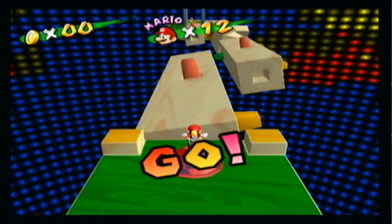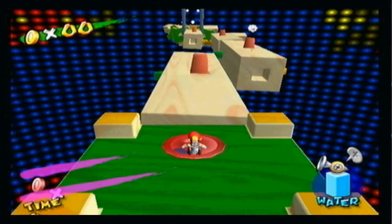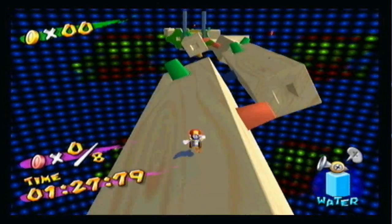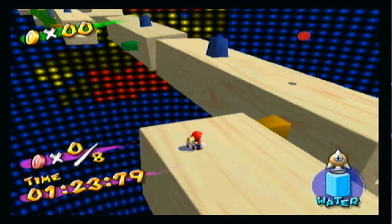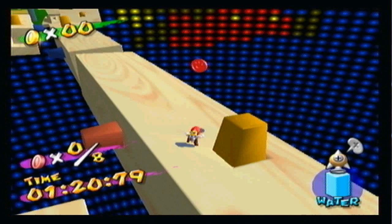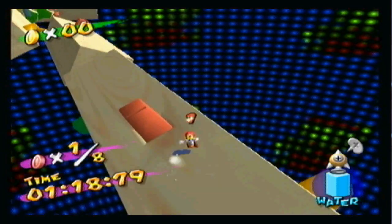It's bad enough with the wall being a pain in the ass, and then they have to make the red coin mission in the secret level a pain in the ass as well. They give you the opportunity to use FLUDD, and then they make you have to use the rocket — and that's not what you need to do this. How cruel.